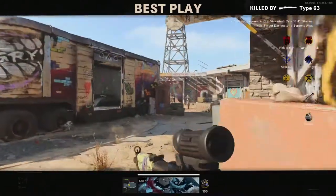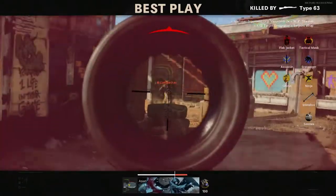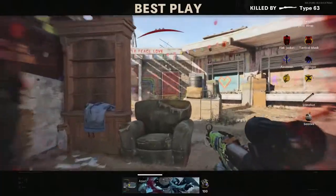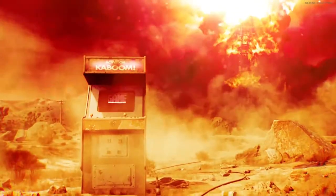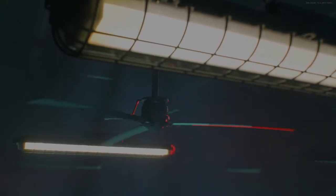And that concludes the guide of the Type 63. For the next episode, we will be taking a look at the first light machine gun, the Stoner 63. This is Asian95, thank you for watching, and I will see you guys next time.